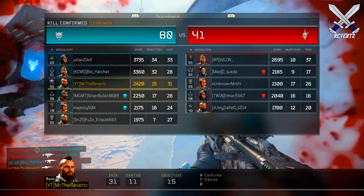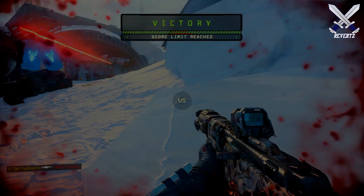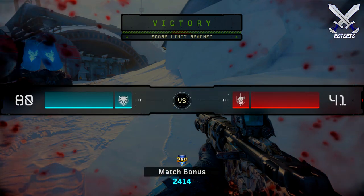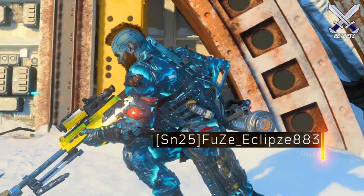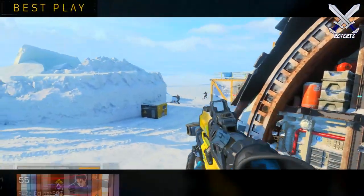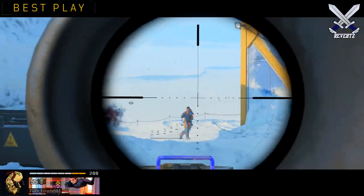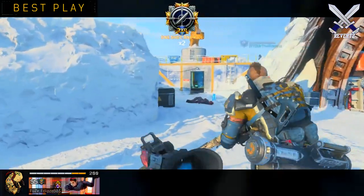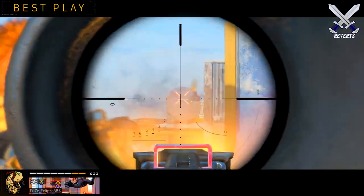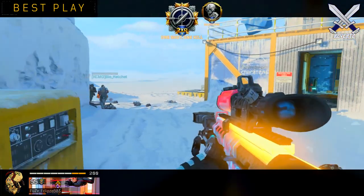To sum everything up: three specialist characters are found — Blackjack, Reaper, and Spectre — are going to be coming to multiplayer. More character skins, Mark II weapons, Blackout characters, supply job bundles — all this stuff is going to be coming out either next week or in the near future. Please tell me your thoughts about all this down in the comments. Drop a like if you enjoyed the video, and thanks for watching. Till next time, I'll see you all later.